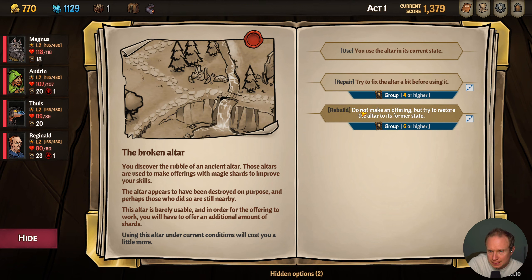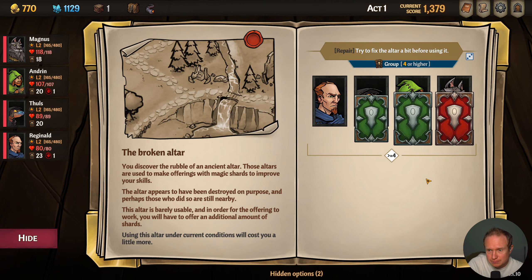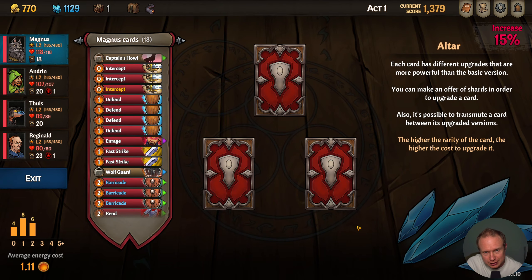The altar appears to have been destroyed on purpose and perhaps those who did so are still nearby. This altar is barely usable and in order for the offering to work you'll have to offer an additional amount of shards. Using the alternate current condition will cost you a little more. We can repair it — 75% chance — or try to restore the altar to its former state, that's a 35% chance. Let's try and repair it. We have not been rolling well — I don't think I'm gonna upgrade anything, we'll save our money.